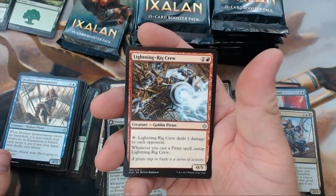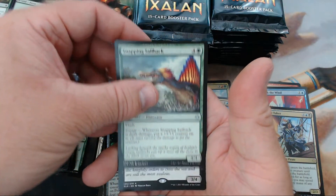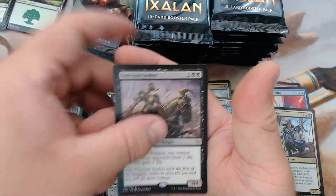All right, Lightning Rig Crew, Air Elemental, Snapping Sailback, and our rare is Sanctum Seeker.